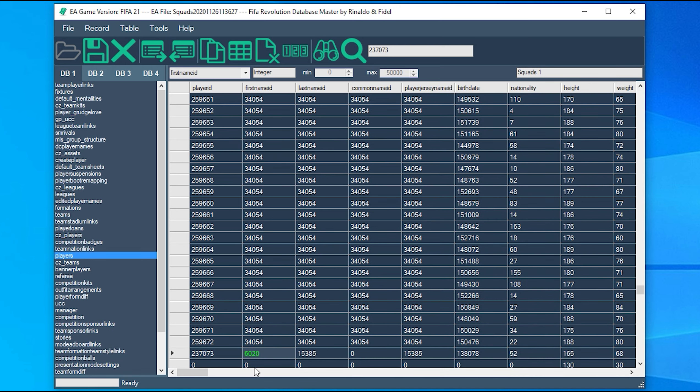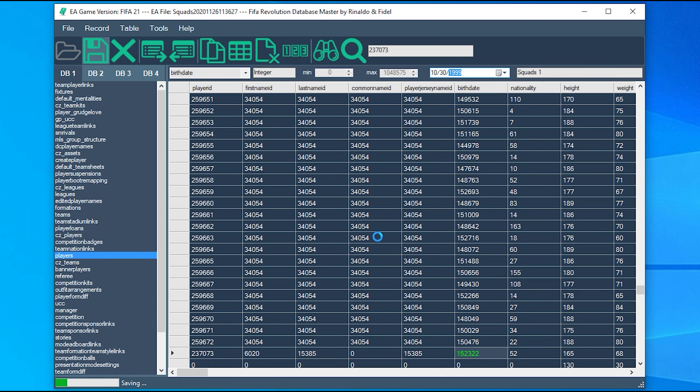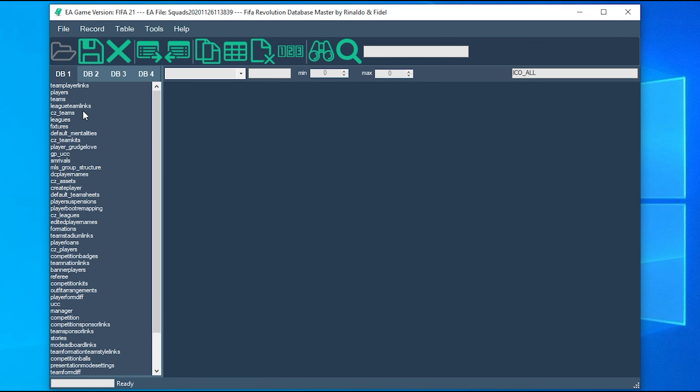One more thing — we want to edit his age as well because we don't want him to be 60 when we start the career. So just go to players and here you have birth date. Just set the birth date to whatever you prefer — I'll just put it to 1999, doesn't matter, so we can just see the change inside the save. One more thing we want to do is just link Maradona to Napoli like we did — we transferred him in that squad icons file.